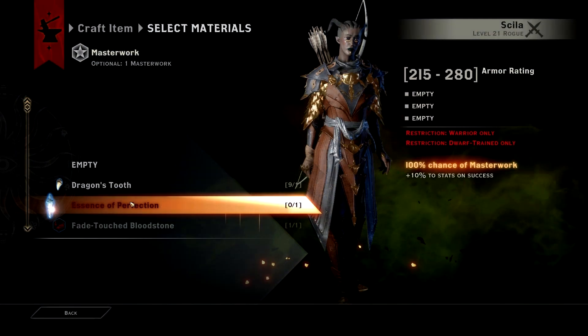There is one more Masterwork that I will briefly mention, and that is the Essence of Perfection, which gives you a 10% boost to all of the stats on an item. This Masterwork may possibly be the best choice for an endgame weapon, but it is difficult to tell. In any case, you can only acquire one Essence of Perfection, so I would use it wisely.